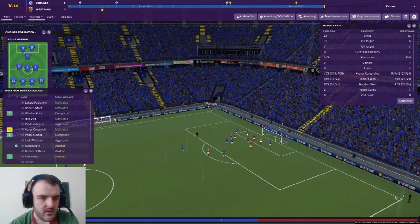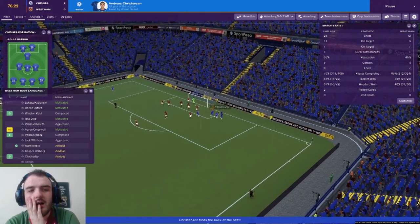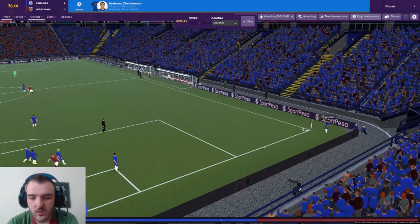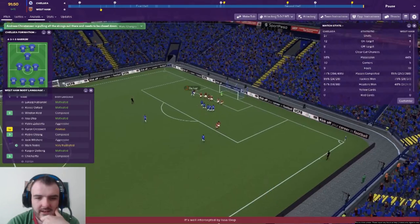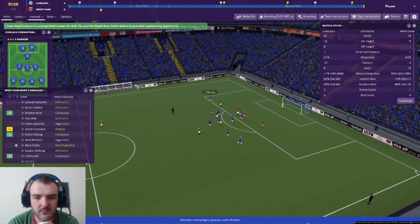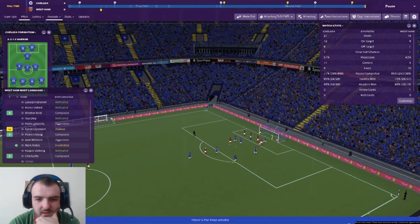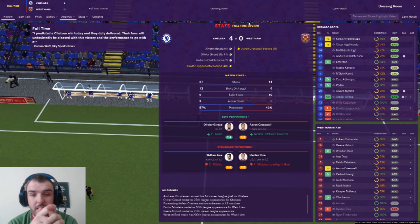Twenty minutes left, I've made my last two changes - Antonio off for Obiang and Masuaku off for Chicharito, going with two up front just to go down swinging. Fifteen minutes left, Fabregas to Giroud and it's four-nil. Fabregas with a corner, Giroud flicks it on and Christensen prods home right on the line. Final highlight is Morata to Pedro and a cross out for a corner - please don't make it five. Thankfully they don't and that's the end of the game.